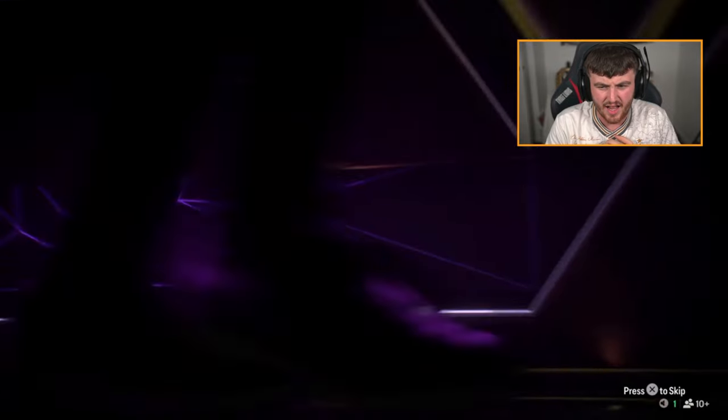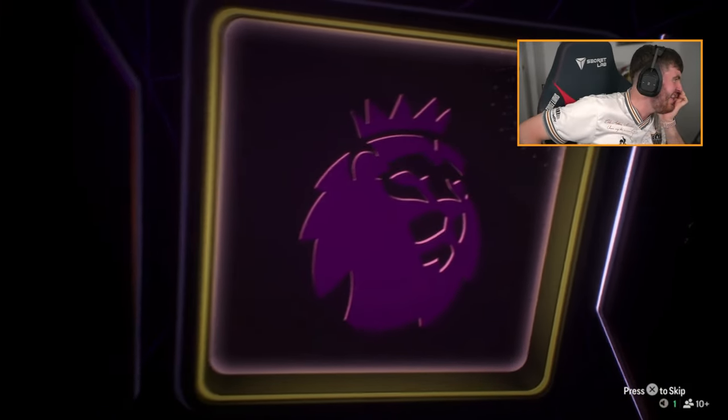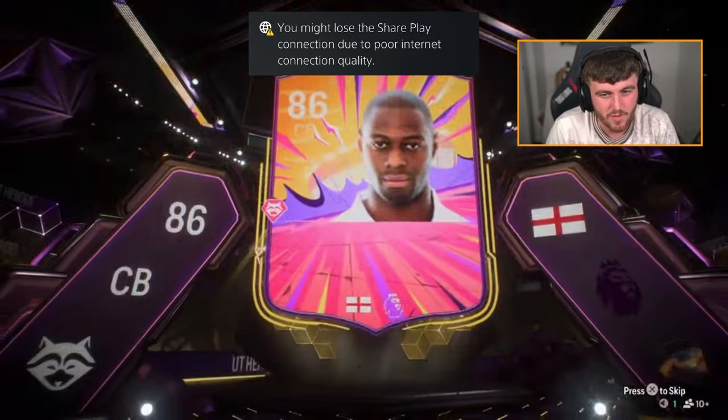Ben's pack next — Stam, Govou, Ramirez, Metuidi. Stam! No, it's not — I'm an idiot. I saw the bald head in the silhouette and I just assumed. That's my fault. That's still a W though — Ledley King's solid.